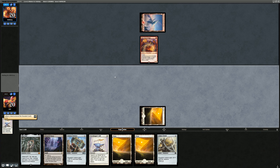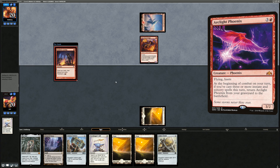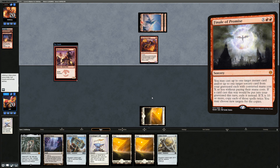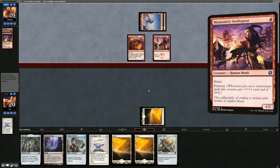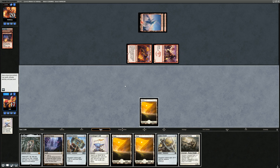Opponent has turn-two Faithless Looting, probably playing Arclight Phoenix. We see a Monastery Swiftspear and another Swiftspear — two prowess creatures already. This is a rough matchup with all those burn spells. There's a Puresteel, so I can go Puresteel into Cathar's Shield to draw a card. If I find another 0-mana equipment I can turn on Mox Opal and equip Colossus Hammer right away — that would be a game winner — but if not, Puresteel will have only 2 toughness and they can kill it.